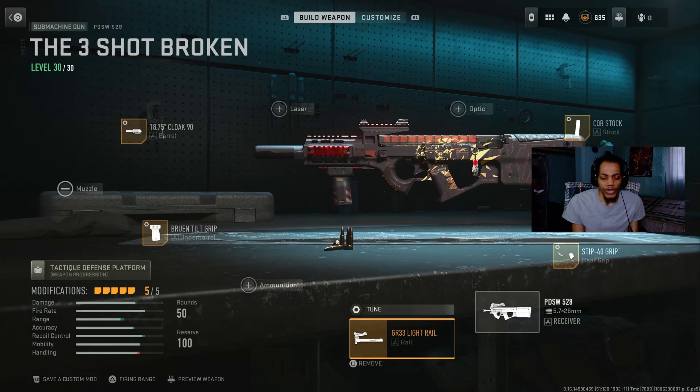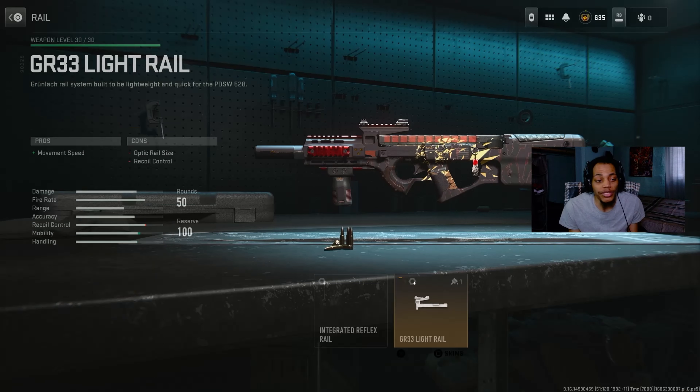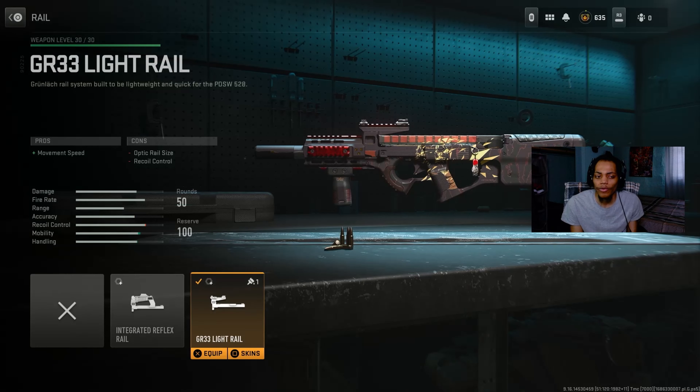With the rear grip, we got the GR33 Light Raider — if I'm saying it right. It's actually a good one, probably my first time using this, but it actually matched with the blueprint. On the pro, you got movement speed, but it does decrease the optic fridge size and recoil control.